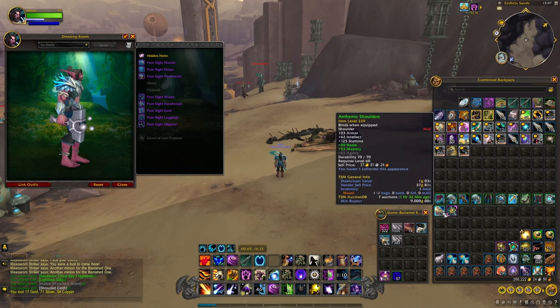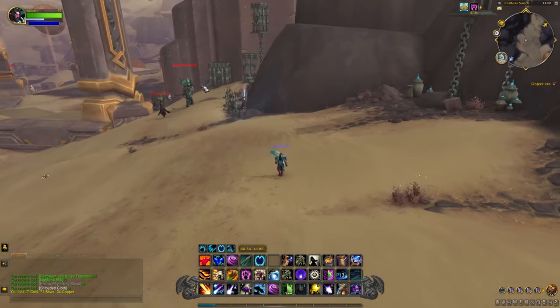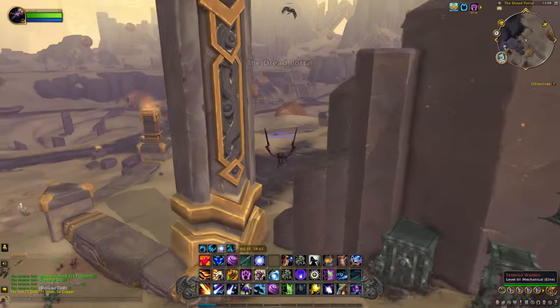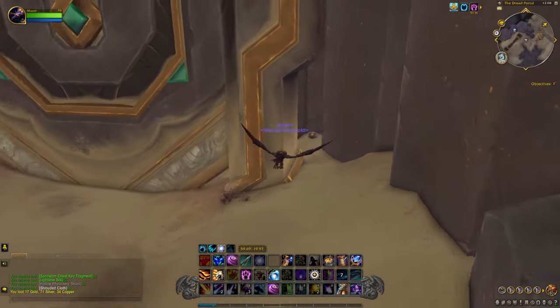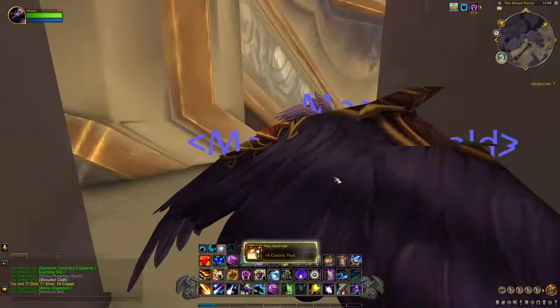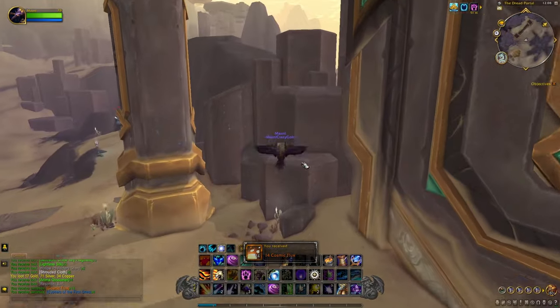Once you fly around you should see chests spawning around the area. You can open them up and they'll give you some random items, as you can see — though those are totally useless at the moment.